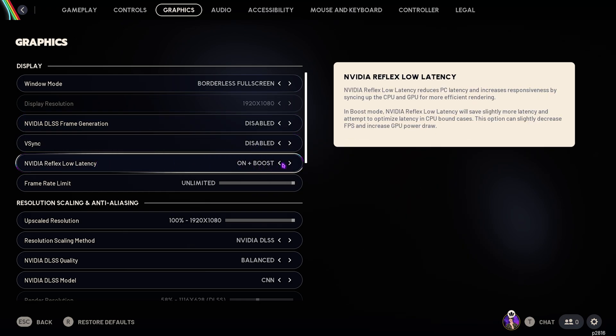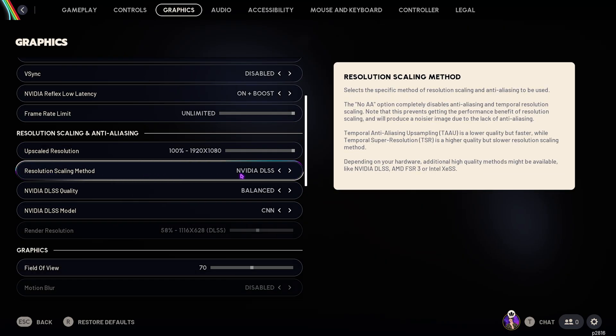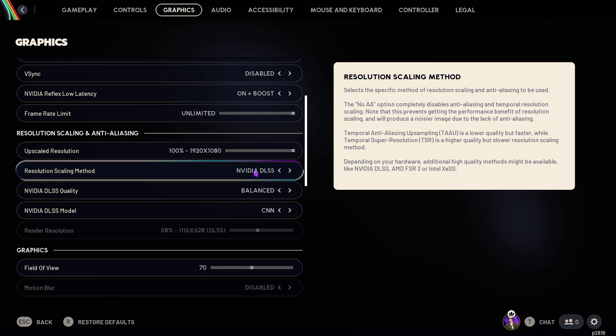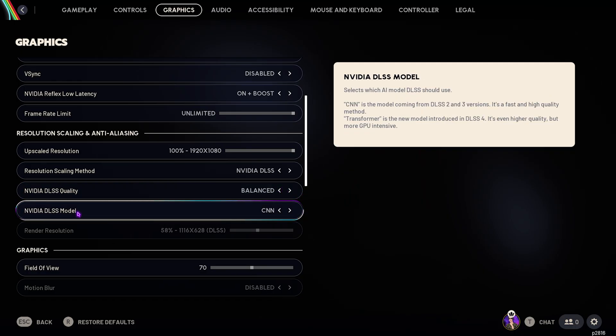DLSS-related settings should be disabled. Nvidia Reflex Low Latency should be set to On + Boost. Frame Rate Limit should be set to Unlimited. For Resolution Scaling Method, I've gone with Nvidia DLSS — there are also options for FSR3, Intel XeSS, and Nvidia DLSS. For quality, go with Balanced or Performance; if your PC can handle it, use Quality. For the DLSS model, go with CNN, or Transformer if you have a DLSS 4 card with more than 16 GB VRAM.